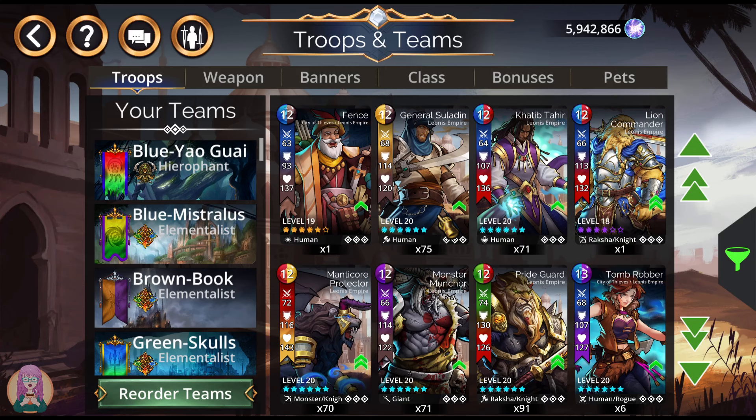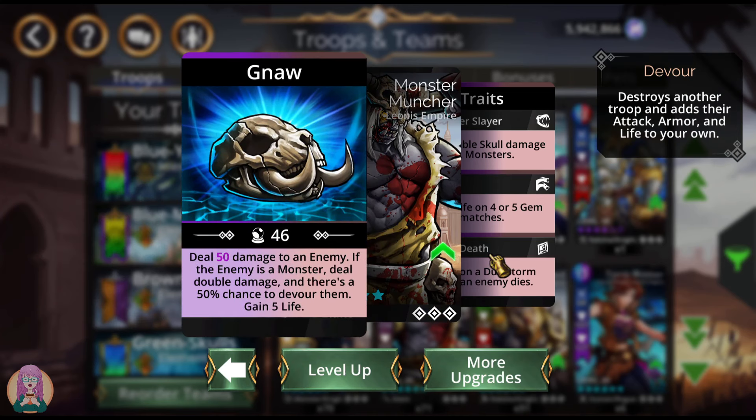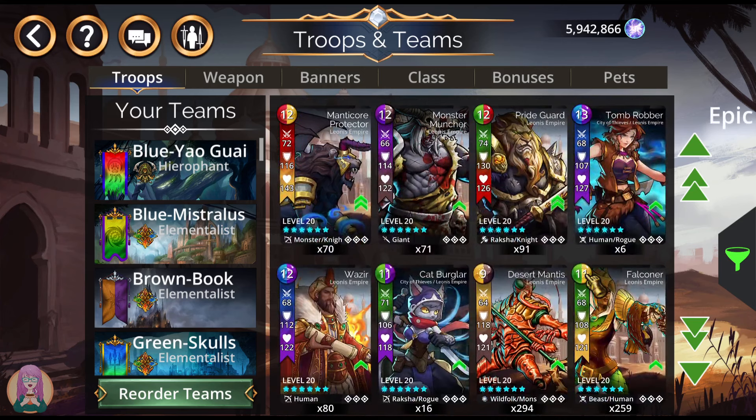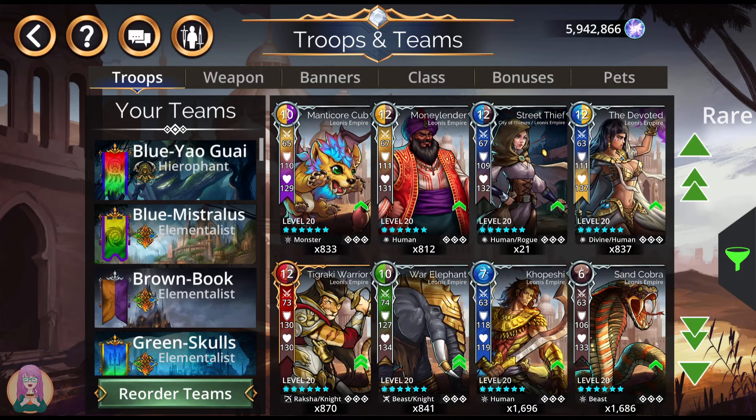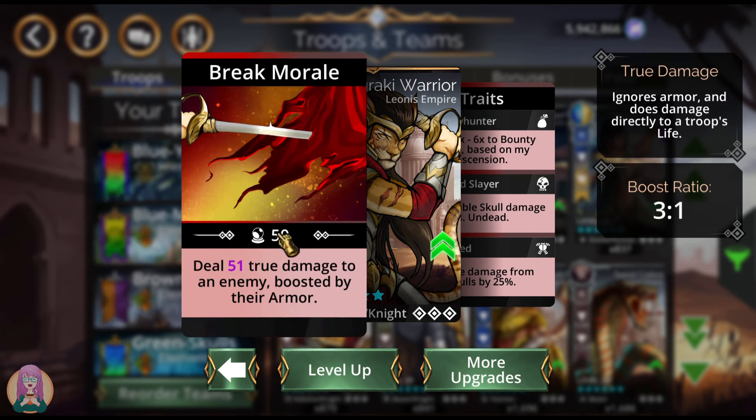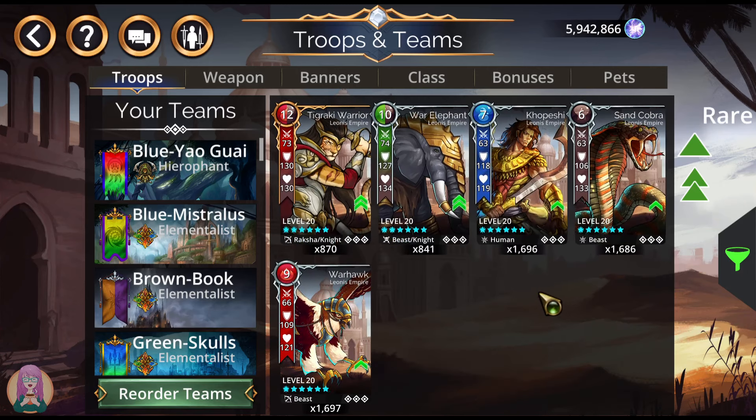Let me see what else is notable here. Monster Muncher is interesting because he has a 50% chance to devour monsters. But beyond that, the most interesting troop is going to be Tegraki Warrior. If you do not have Tegraki Warrior yet, this is the best troop in the game for bounty at this moment. I highly recommend using some event keys to try and get him. Bounty is boring, but this guy makes it go faster — if you don't damage their armor, he's going to do a bunch more damage, and it's true damage, so you can get rid of enemies more quickly.